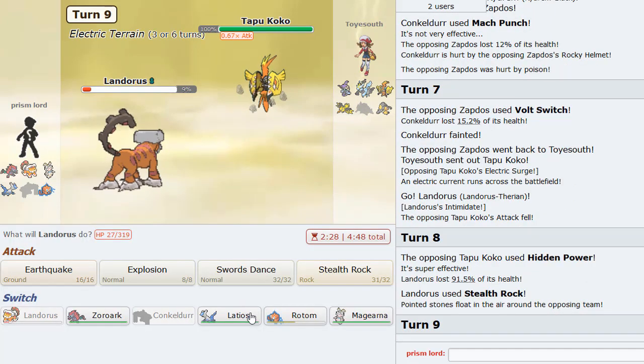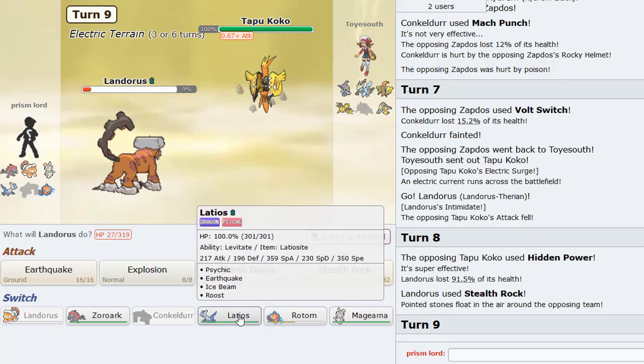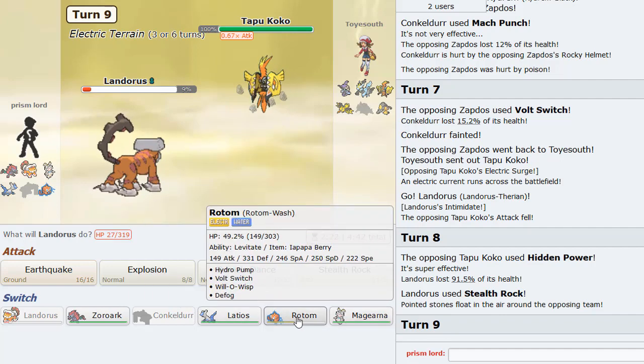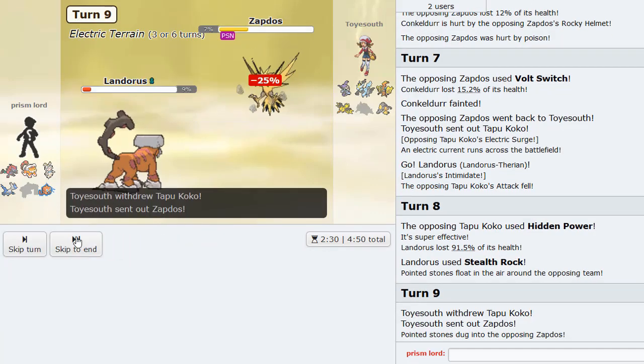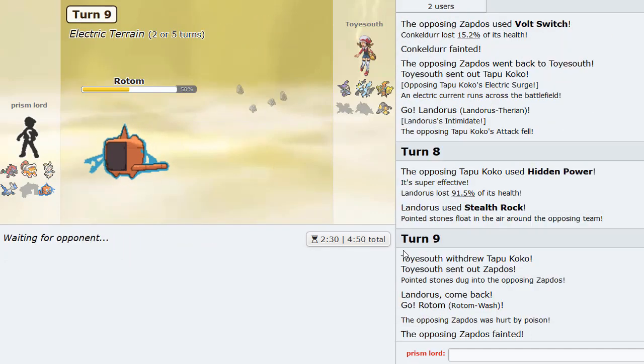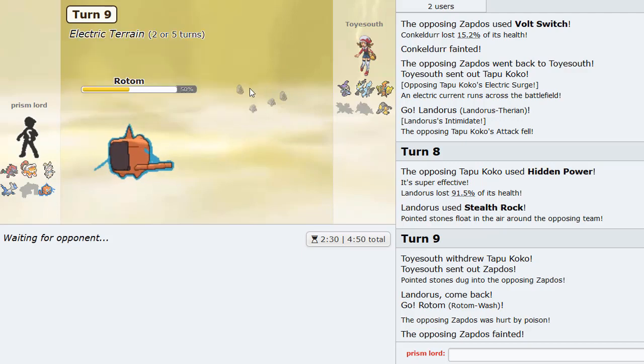HP Ice is fine, I could have Earthquaked but didn't think it was worth it. He sacks the Zapdos, so that's cool. As we bring in Rotom, the poison did take him out which is really clean. Goes into Mawile - I could Wisp this thing. I Wisp his Mawile easily.